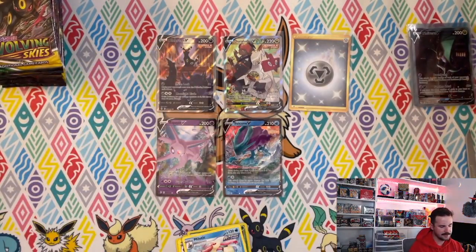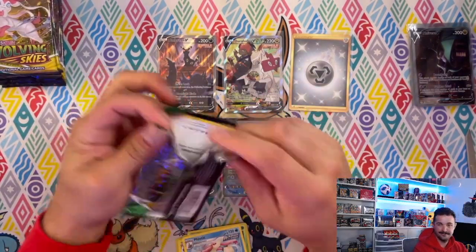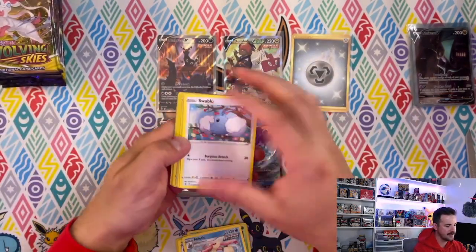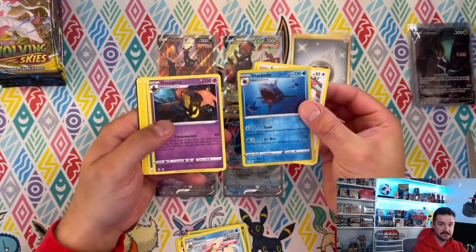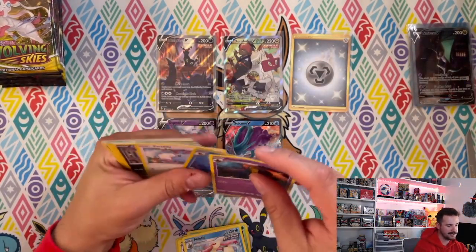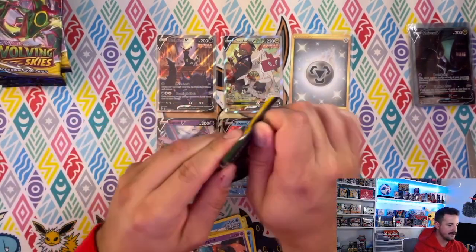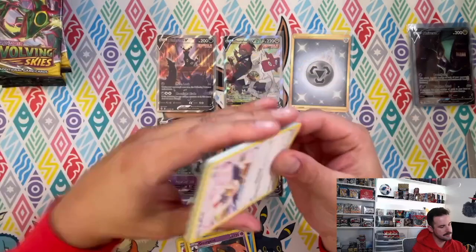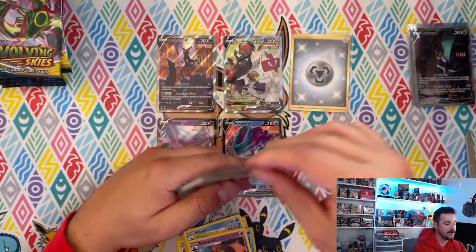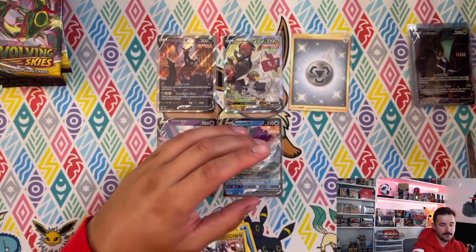I wonder what the value is on the Umbreon and the Duraludon. I assume the Umbreon has fallen a bit but I genuinely don't know the price — maybe around $50 or so. I think that metal energy secret rare is like $15. Hollows do count as hits in the Pokemon world.